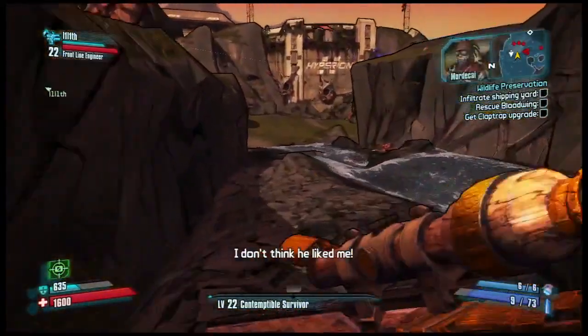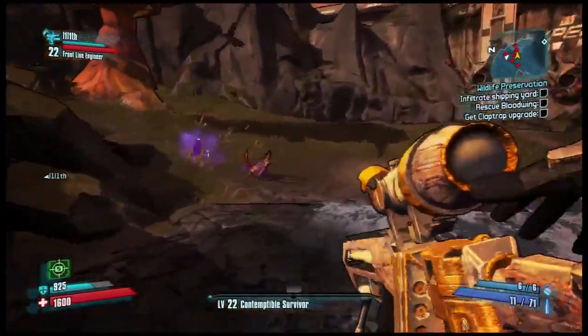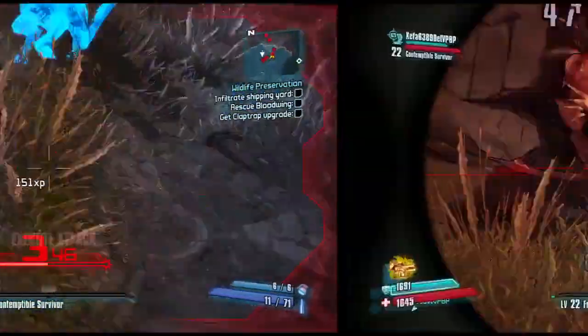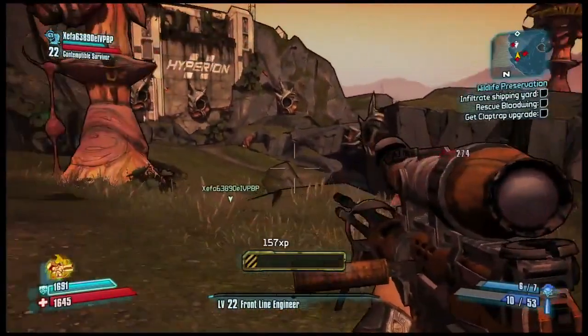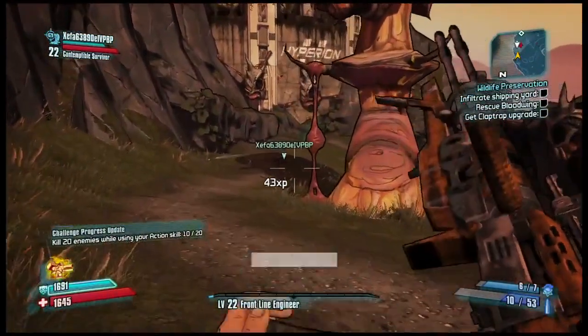Really badass Jacob Sniper Rifle — you've got to cock it after every shot, but the exchange is super high damage. Joe has a Vladov Sniper Rifle, which is very different, because its individual bolts do less damage, but it has an incredibly high fire rate. It's basically just like a high damage assault rifle almost. It's a very, very, very cool gun.